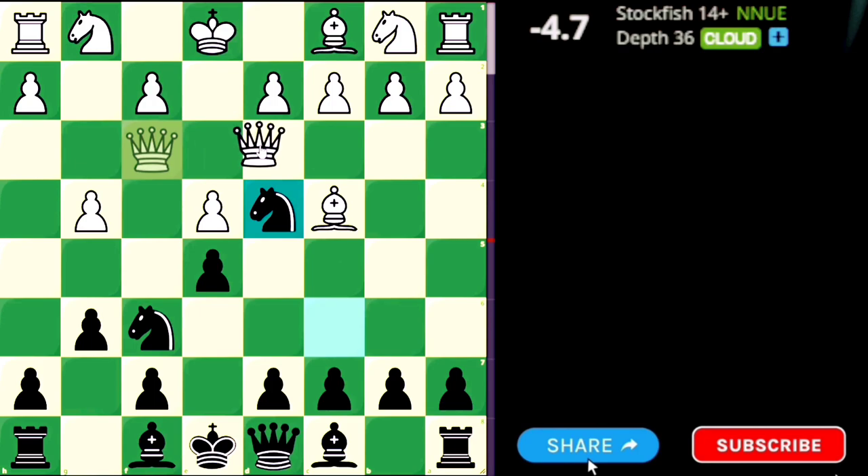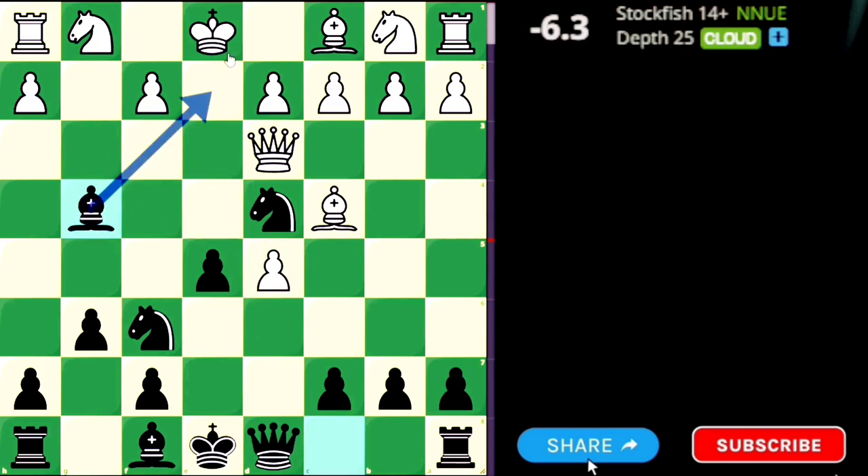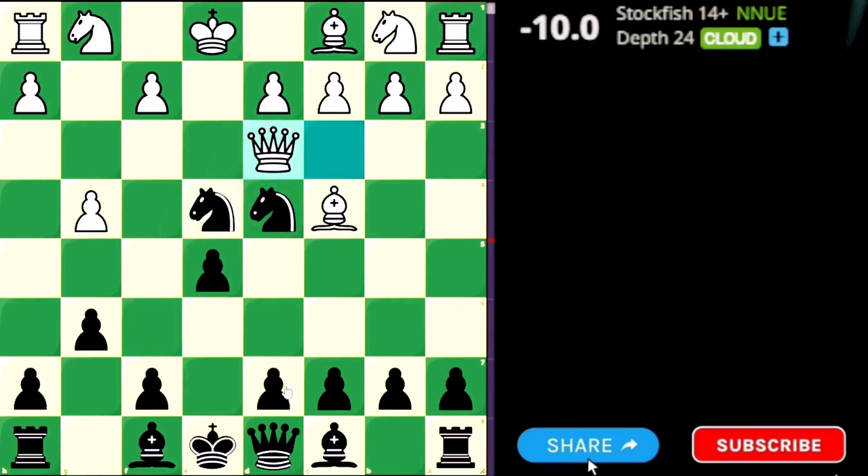Let's suppose the queen goes to d3 — that's a reasonable move. Black can grab the free c2 pawn, but we want to brutally punish white, so we play d5 to open the center and activate the bishop. After white takes on d5, the bishop comes out and black pieces are tremendously active. The bishop can come over attacking the queen. It's already better for black — queen to d3 is not good either. What if the queen goes to c3? Then this knight can take on e4, again attacking the queen.